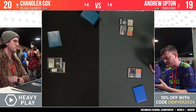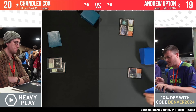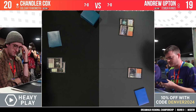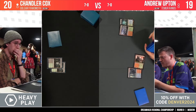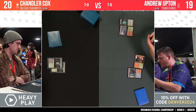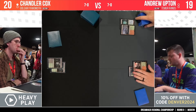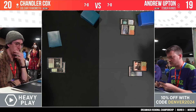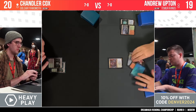Game number two now — can Chandler continue his onslaught, or will Andrew Upton dig in his heels, plunk out some rhinos, and push through early lethal before Chandler can get his engines going? Game two here at DreamHack Dallas — Riley Knight joined by Noah Walker. Thirty thousand dollars going to whoever finishes first, two World Championship invitations, 32 Pro Tour invitations, and a whole weekend of Modern to enjoy.